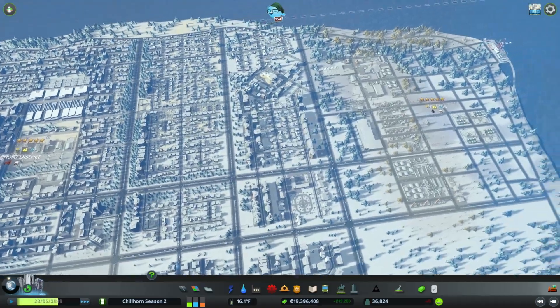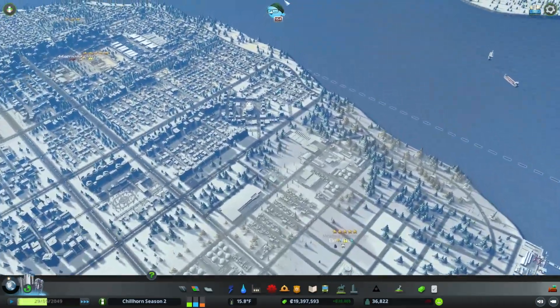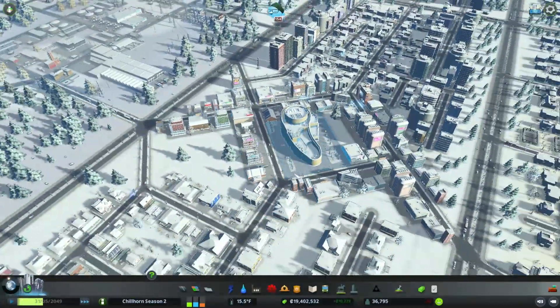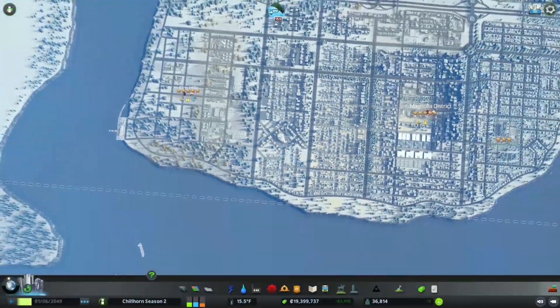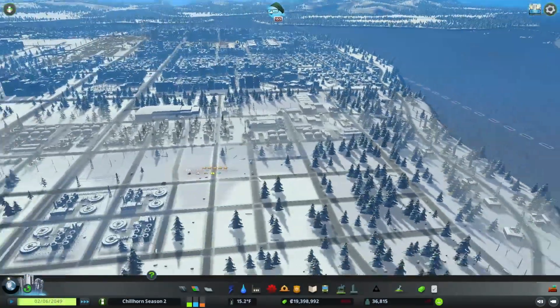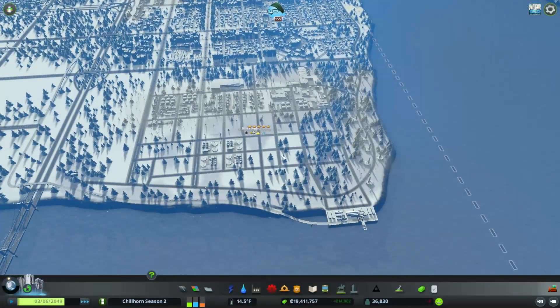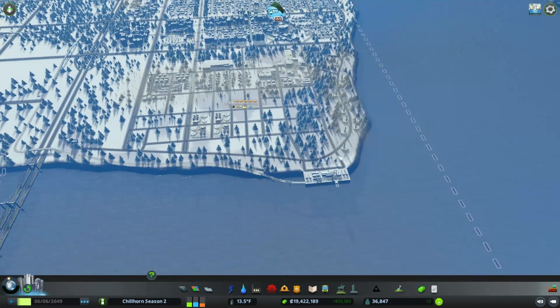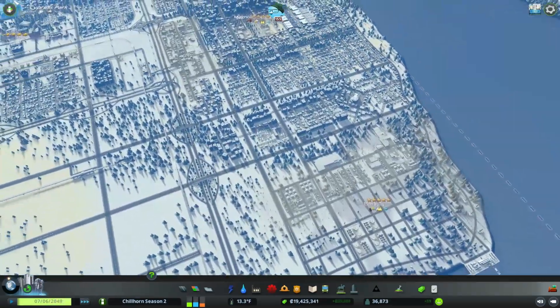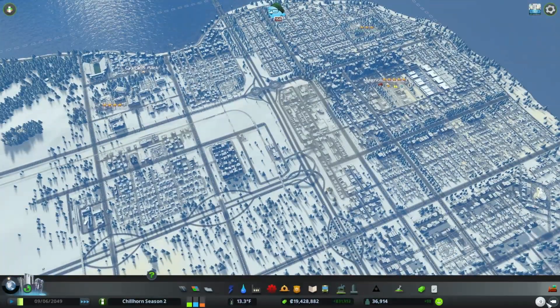Some of the other stuff we've built out and still need to do some tree decorating around is this little shopping section here that kind of just changes up the grid big time when you look top down. There'll be a lot more to come in this area. Some of this road design will probably get redesigned when we get the actual warehouses and factories we want to put here, but you can see traffic is not much of an issue. It's just a busy city now — no gridlock. I'm happy with that.